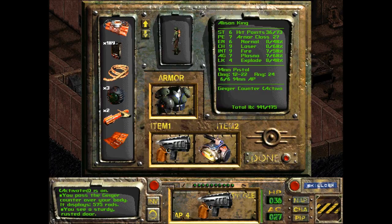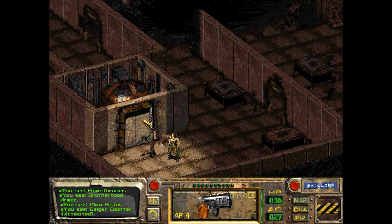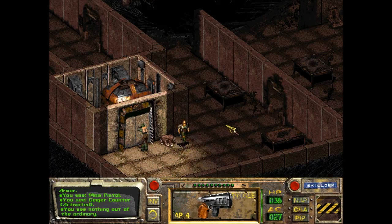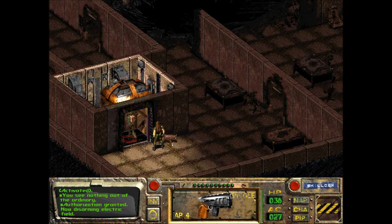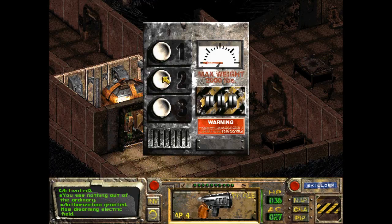I randomly remembered — we have this thing, the yellow passkey! Maybe we need to use it. Authorization granted — now disarming electric field. Sweet! This place is really locked down tight. We're on level one; this elevator goes to two and three. What about four, five, and six?